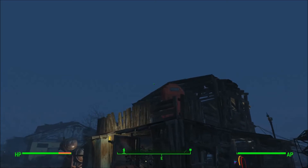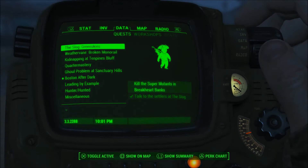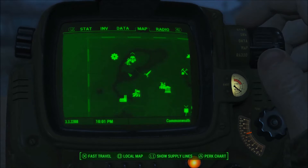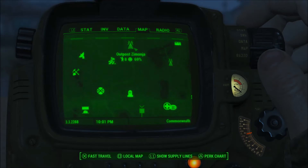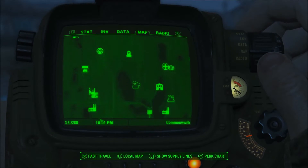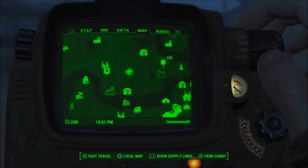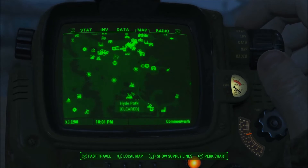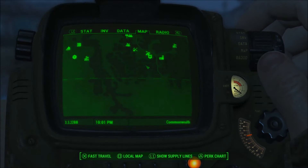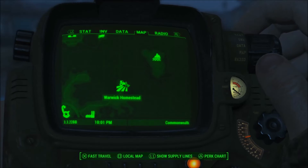This is what I've done so far. We've got a nuclear coal machine up there. I've got Outpost Zimondra, the Taffington Boathouse which is pretty good, Oberland Station which I haven't done anything with. A lot of the reason I haven't done much with some of these is I can't build recruitment radios, which I kind of need to get people to actually move to those settlements.